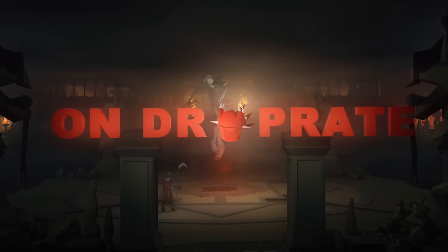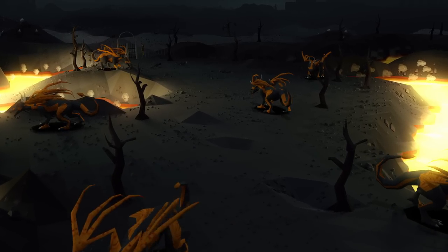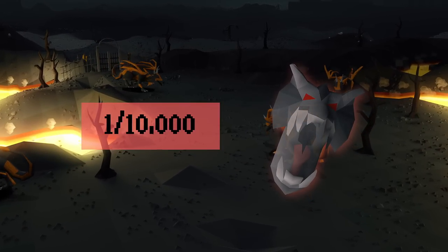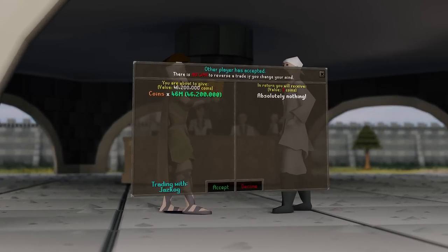This is On Drop Rate, a series where I hunt items in Old School Runescape within their stated rates according to the OSRS wiki. If I get the items within their rates — for example up to 10,000 lava dragons for a visage — I get to keep everything I earn during the grind. If I do not receive it, I have to give away half the loot to you guys, the viewers. With that, let's get into today's episode.